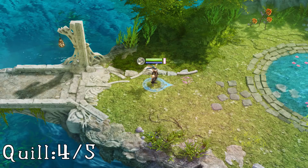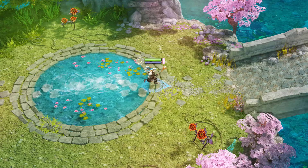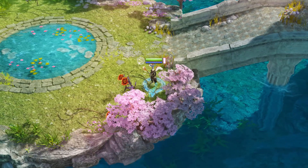The fourth one is found not long after leaving the cave in which you got the third one. Move into the middle of the pond arena and right before you go across the bridge, look down by the cherry trees and there's your quill.